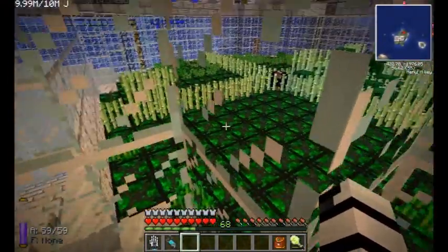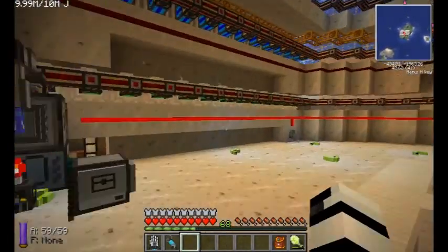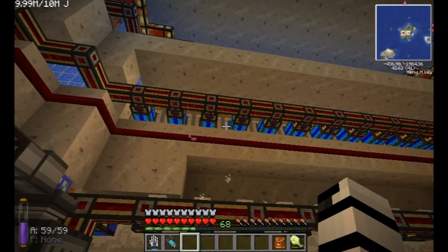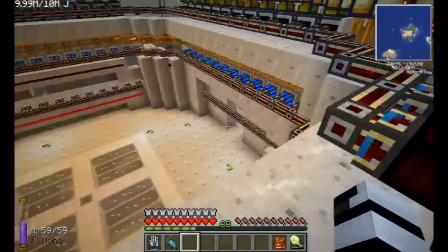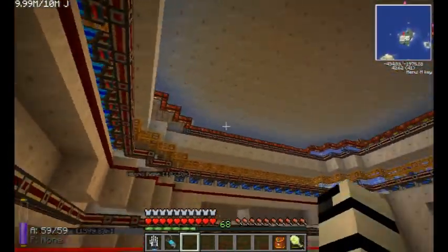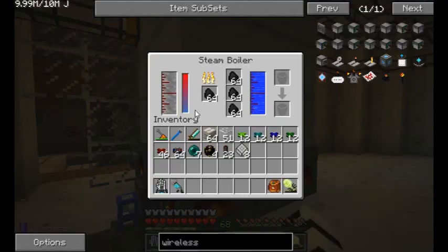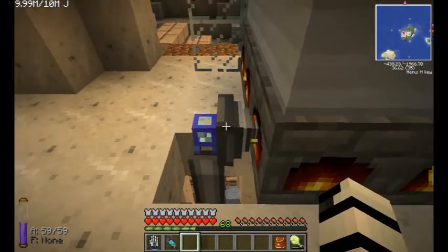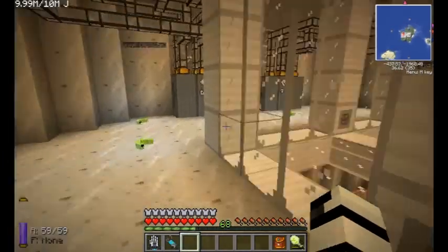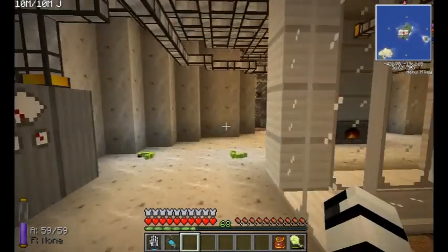Right underneath that you probably saw there's a farm that has a couple golems in it. Down here we get to the engine room - we have steam engines that are running right now, and there are also stirling or coal engines and magma engines up at the top. I've never actually had all this stuff on yet because it's not really wired up in a useful way quite yet.